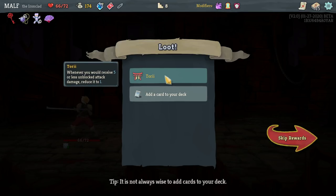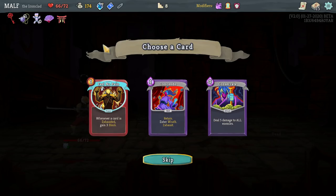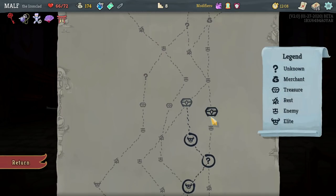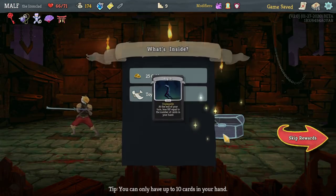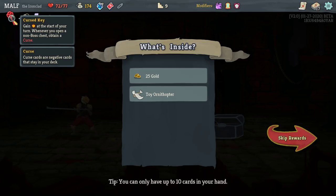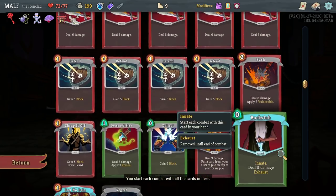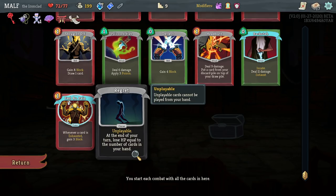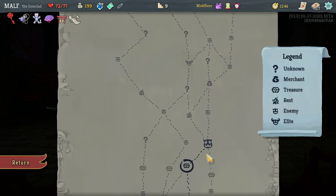Tori is really good — whenever you would receive five or less unblocked attack damage, reduce it to one. We had that yesterday and it was very nice. Card is exhausted, gain three block — I like the block. We're gonna get a Body Slam. Ornamental Fan — give me the block. We got a curse. The curse key relic: whenever you open a non-boss chest, you get a curse. Use a potion to heal five HP. Regret: lose HP equal to the number of cards in your hand — I'd like to get rid of that.